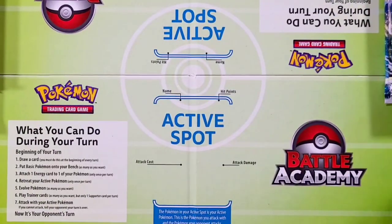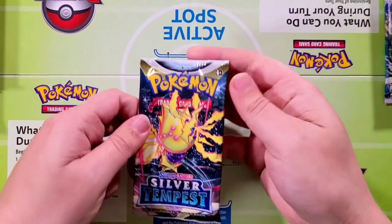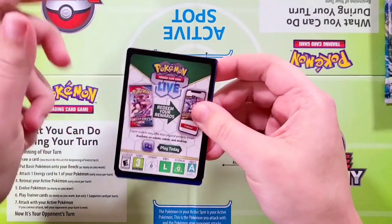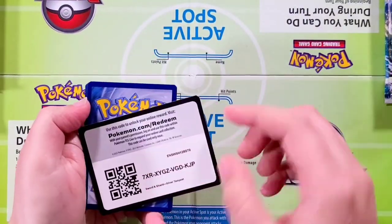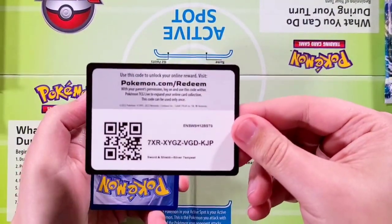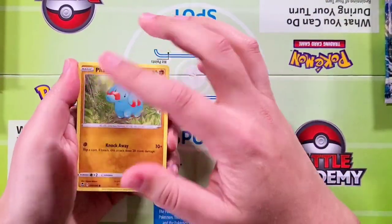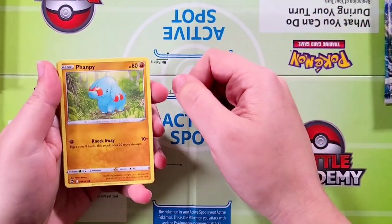Alrighty, continuing on here — gonna go ahead and take one right off the top here on the Silver Tempest side. Both of these sets we do quite a bit with and really do enjoy opening these. This is gonna be your next TCG. If you missed out on any of our Elite Trainer boxes of Lost Origin or Silver Tempest, definitely go check those out — really fun stuff.